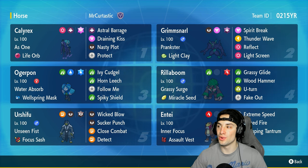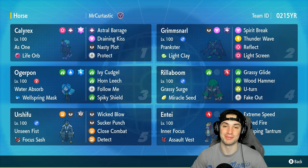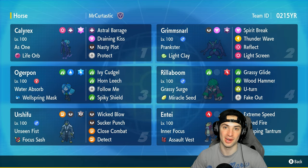If you want to run this team yourself, the rental code is at the top right-hand corner. If you enjoy today's video, make sure you leave a like and subscribe to the channel. Without further ado, let's hop into our first match showcasing Shadow Rider Calyrex.